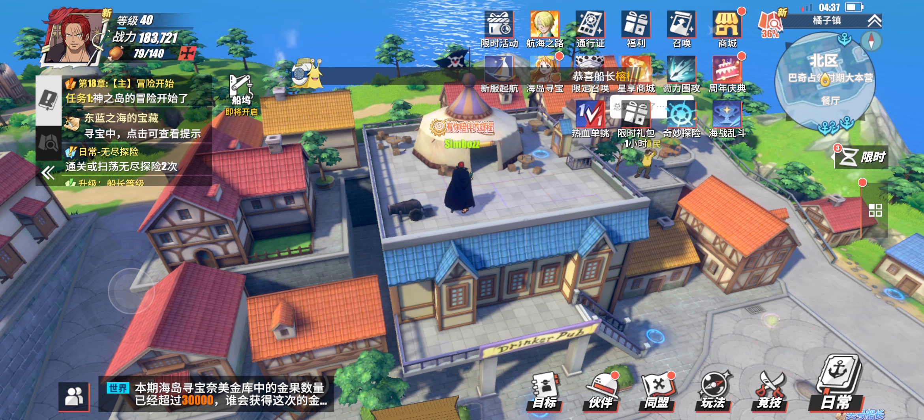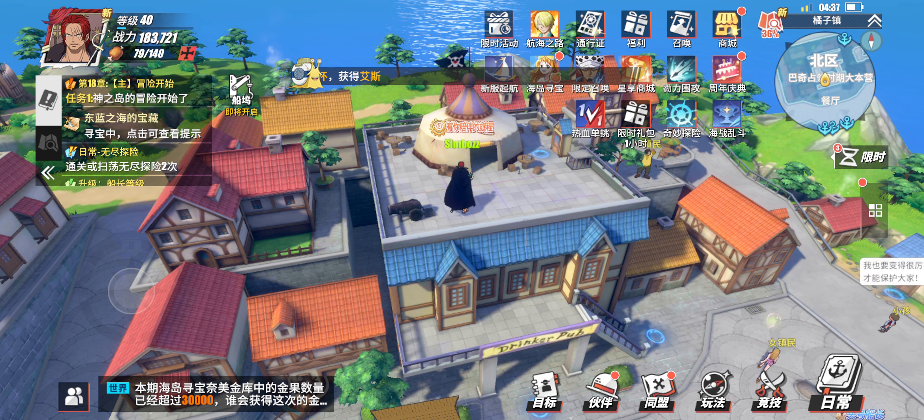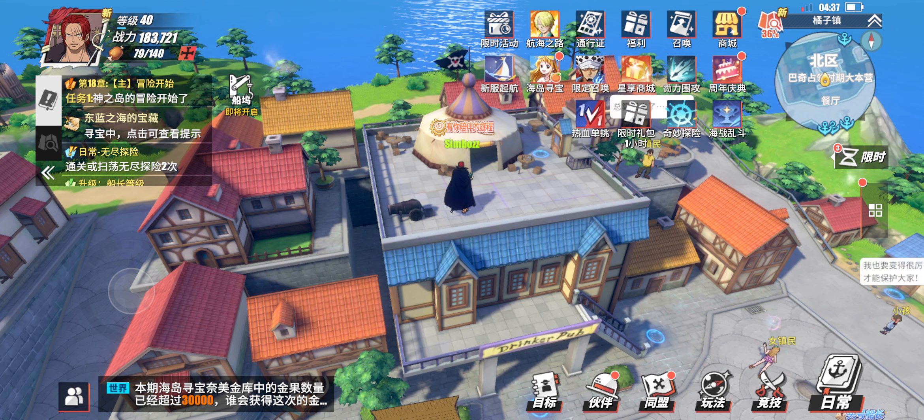First up, you have the main menu. As you can see, the little thing that runs across the top is basically a message showing that a certain player from the server got a certain character or made a certain pull. That's the first thing.